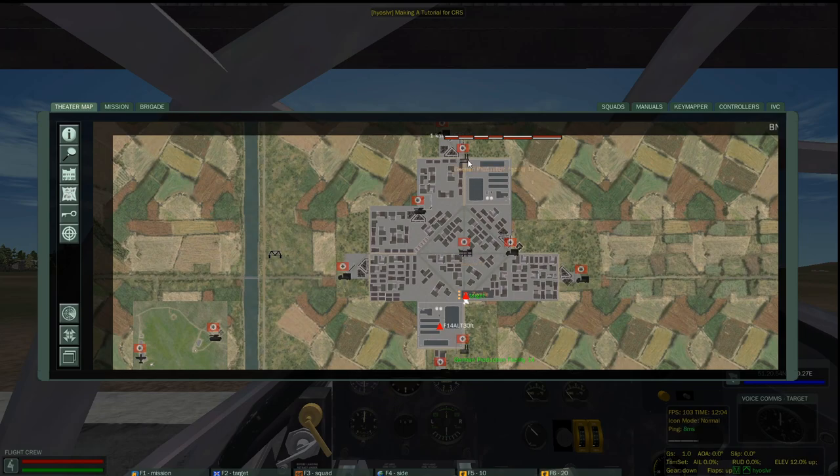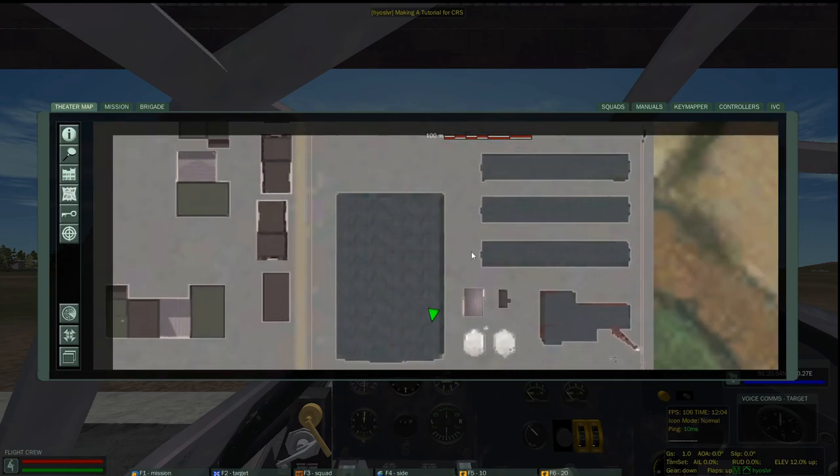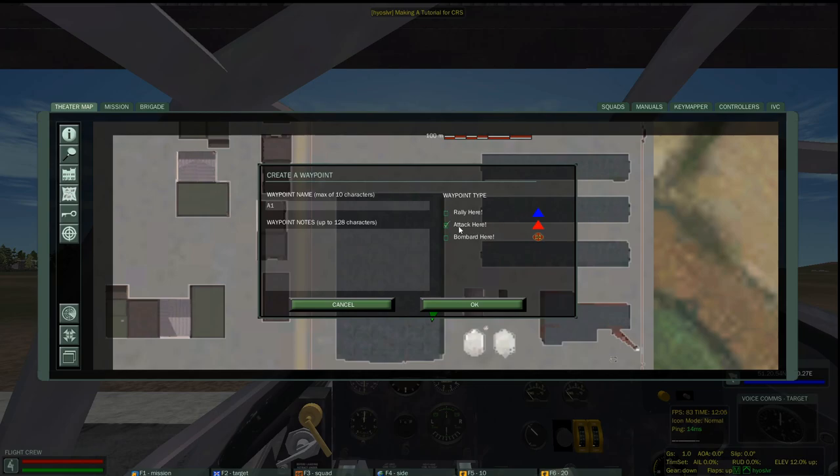Some factories in some cities are not at the exact same altitude as the city, so you have to pay attention to that, particularly along the coast. One factory might be at sea level or seven feet above sea level, while the other factories — like this is in Whitstable — can be at like 40 meters high.